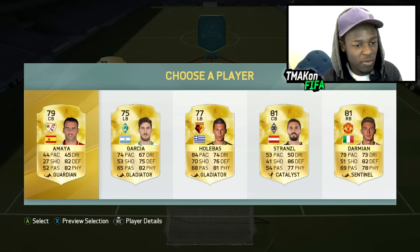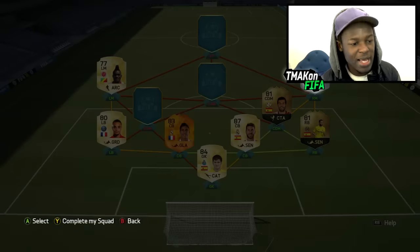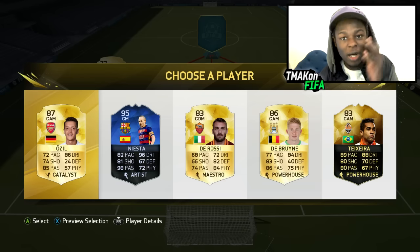Back to the bench - let's see who we get here. Got a Liga BBVA centre back there, probably not going to need him, so I'm going to go for the highest rated player. Next, let's see who we are given. We're given Thiago Silva and Iniesta. I mean, I didn't expect that but I'll take it.